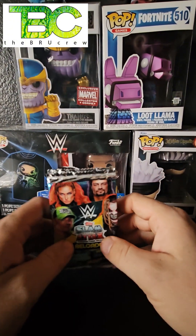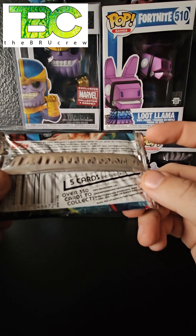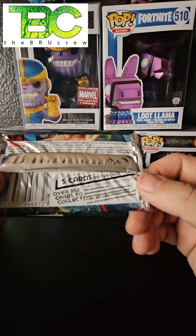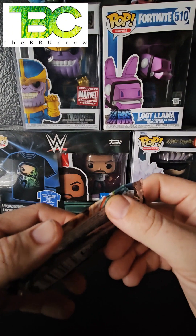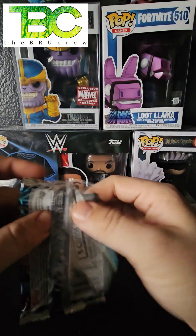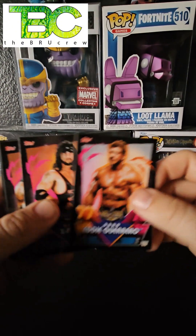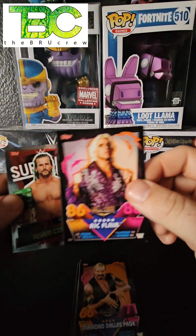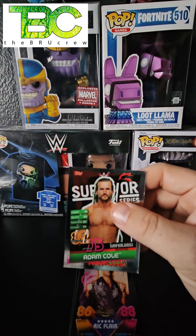The first pack tells us there are over 350 cards to collect. There are pay-per-view boosters, championships, finishers, WrestleMania boosters, and Icon 100 Club cards which are super rare. We're going to pop these open and see what we get. We got Eddie Guerrero, X-Pac, Diamond Dallas Page, Ric Flair, and a silver pay-per-view Adam Cole — we're going to go ahead and put that in a penny sleeve.